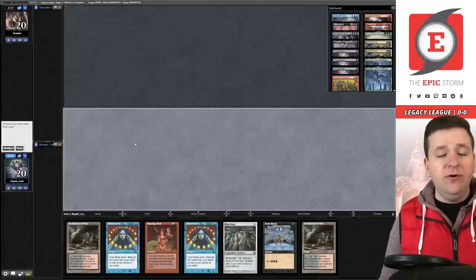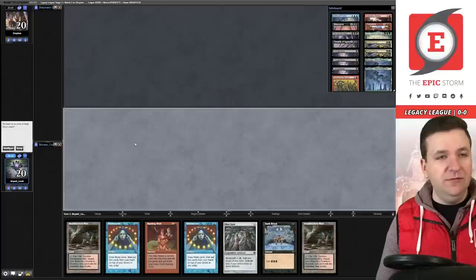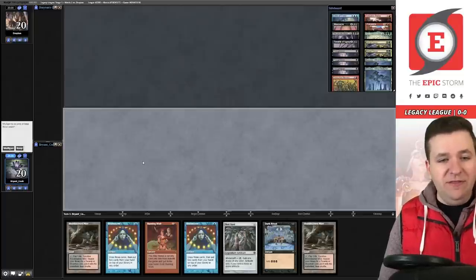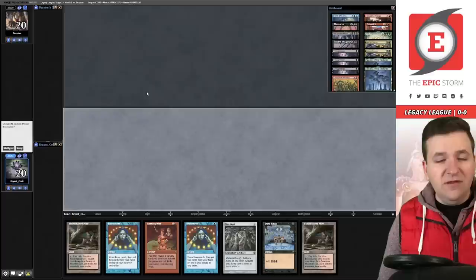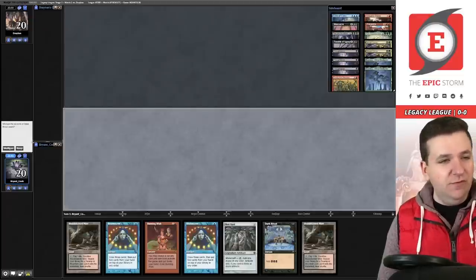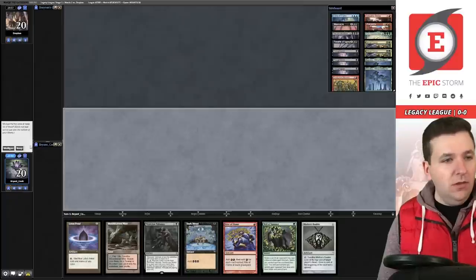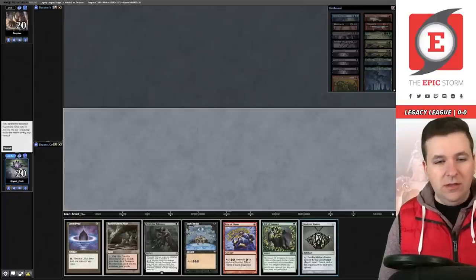Round one — we're on the play. Our opponent's Goldfish history is exclusively Mono-Black Prison, which is a bit concerning. Their deck turns out to be a four Leyline of the Void deck with Karn the Great Creator, Opposition Agent, and Shield-Red. Our initial hand might be too slow, so we mulligan. The second hand is a little better — we'll keep it.